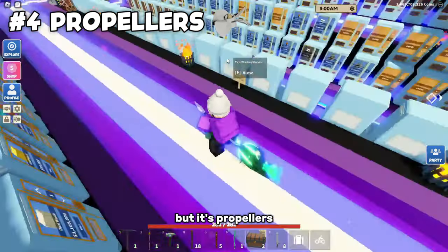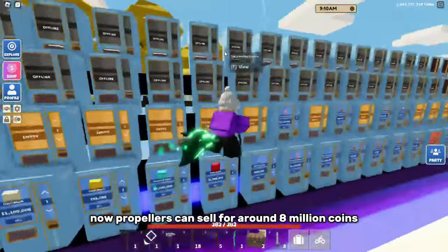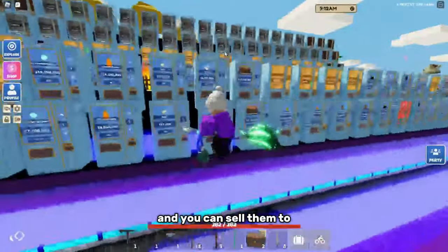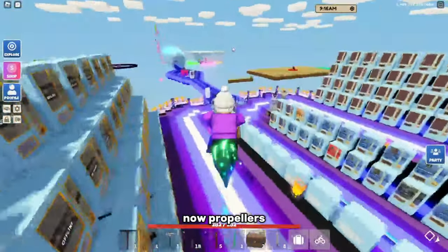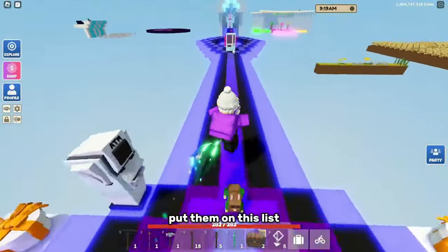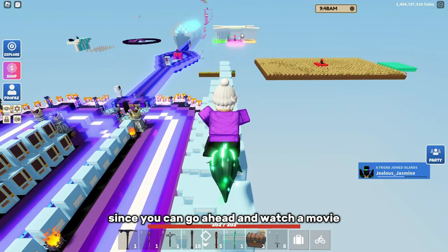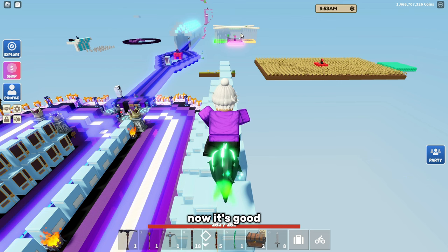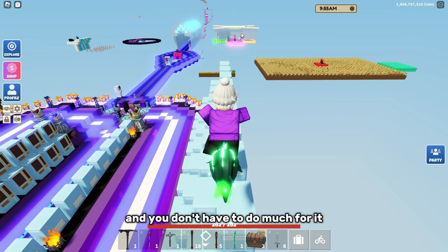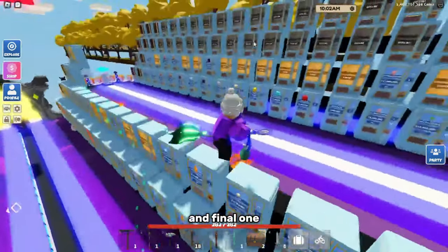The next one is pretty simple — propellers. Propellers are quite easy to get if you just sit there for a little bit. They can sell for around 8 million coins on your own island, and around 4 to 5 million at any other published shop. The good thing about this one is that it's quite chill — you can watch a movie or YouTube on a second monitor while you fish. It's relaxing and you don't have to do much, so that's why I put it on this list.